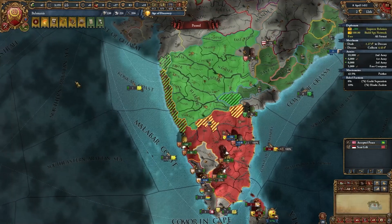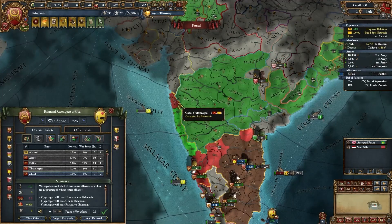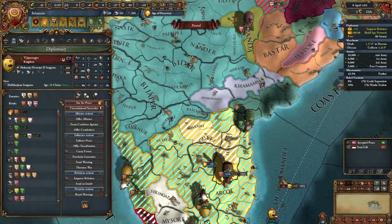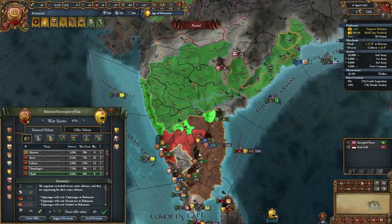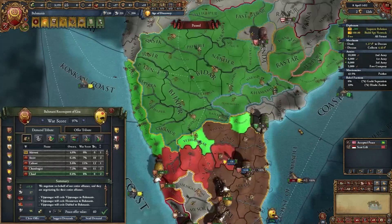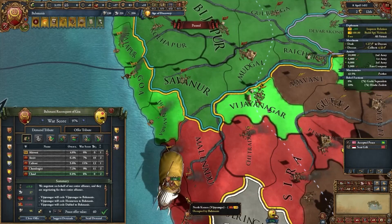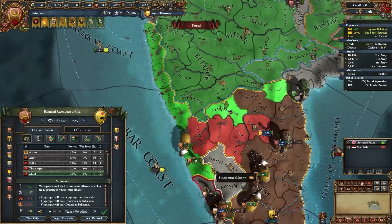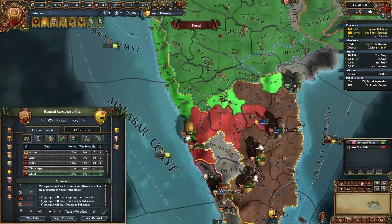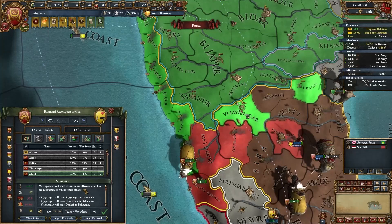For the peace deal with Vijayanagar, take all of the cores you lost from them, take their capital — the city of Vijayanagar itself — and if you can, take a province over here since we'll be expanding into that area through our mission tree. I'd recommend not taking too many extra provinces since you'll need to core them. I'm just going to take this one extra province and take some money from Vijayanagar. No war reps since we want to attack Vijayanagar again relatively soon.